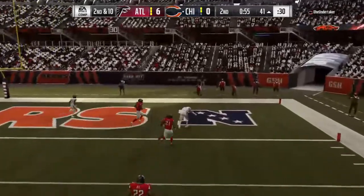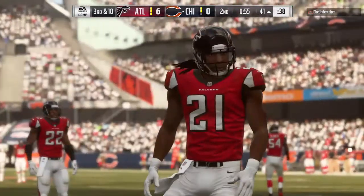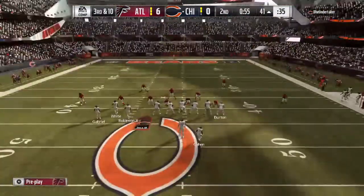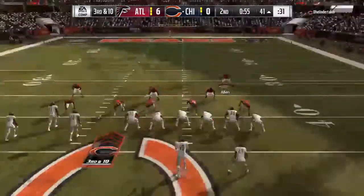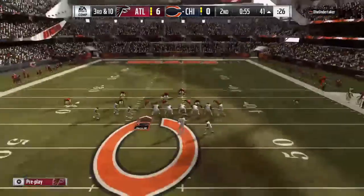Now he'll let it go deep right side — the long attempt falls innocently to the ground, and it brings up third. That certainly looked like something they discussed all week in practice getting ready for this one: take the big shot right out of the gate. At worst, you'll open up the defense a little bit, loosen them up, have them back on their heels.